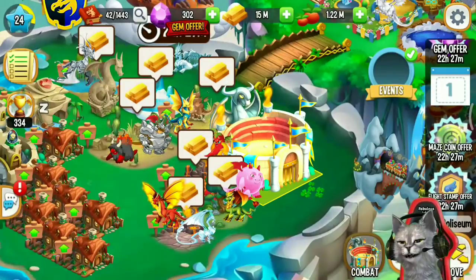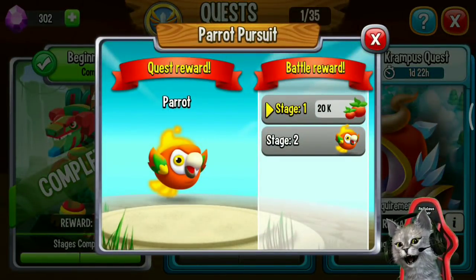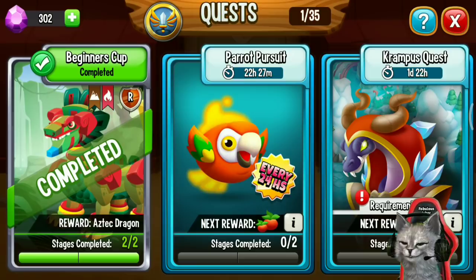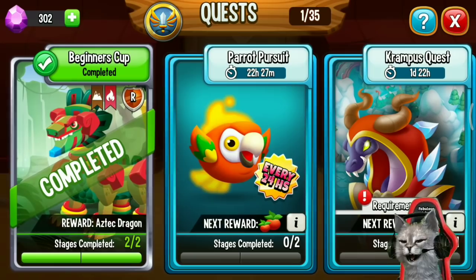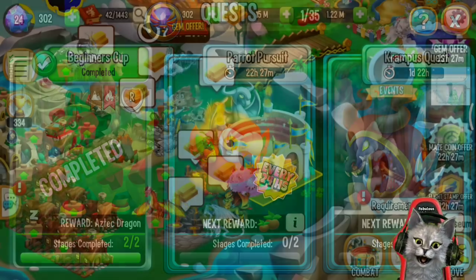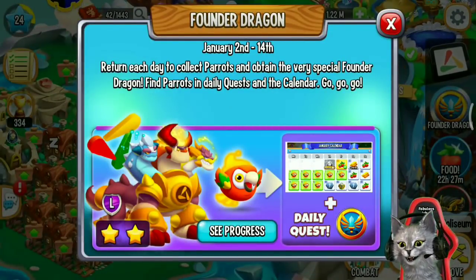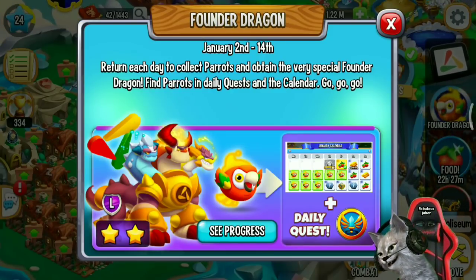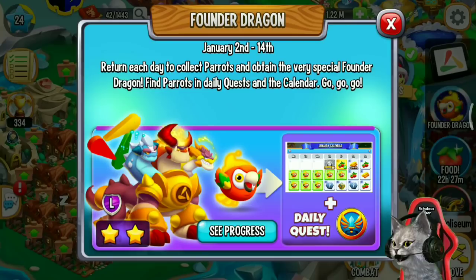There is the Parrots Pursuit quest where you can get parrots. This quest resets every 24 hours, so you can get the quest rewards every 24 hours. So don't miss this event — you have a chance to get a 2-star Founder Dragon for free from this January calendar and this Parrots event. Don't forget to play Dragon City to get this awesome dragon.